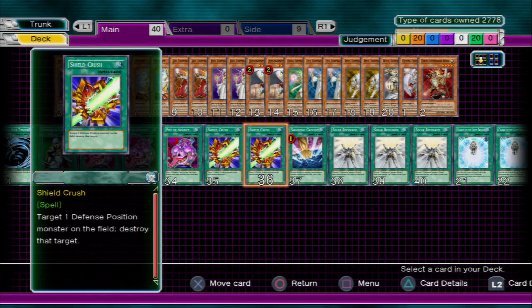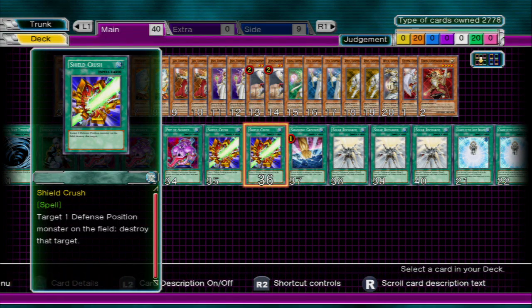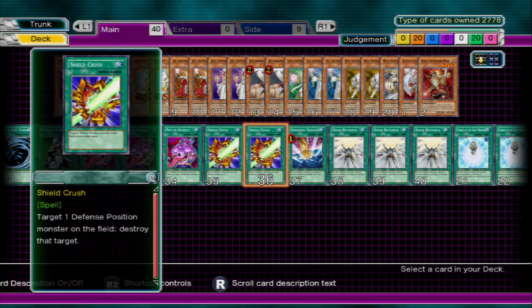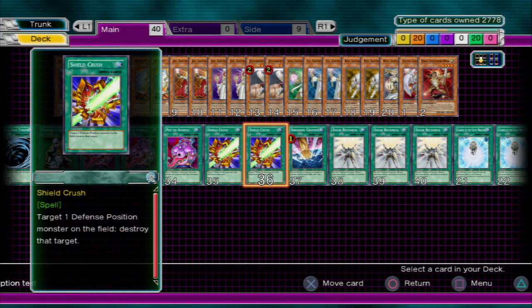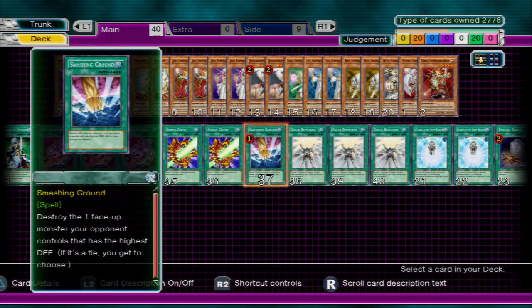Shield Crush — destroys any defense position monsters on your opponent's field. Again, those dumb stall cards: Spirit Reaper, Marshmallon — people love them, but this will get rid of them. Smashing Ground is a pretty core card; everybody should run it.